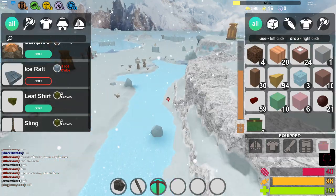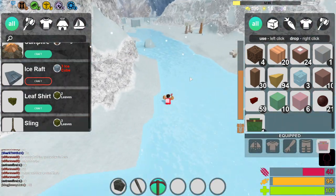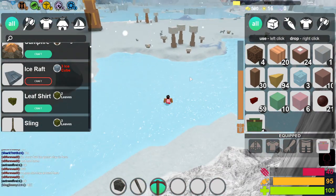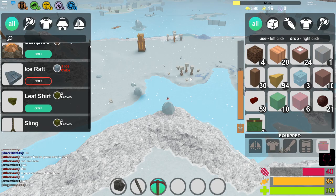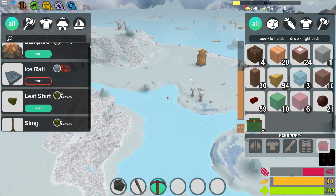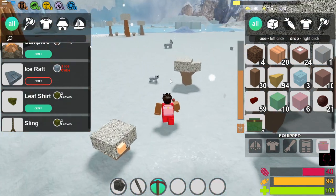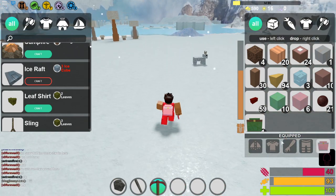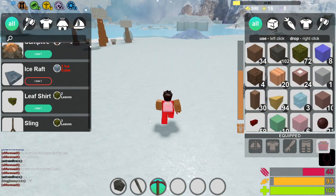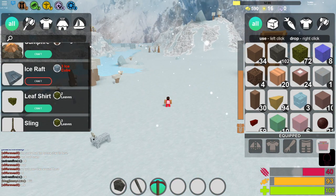I proved it to you guys once and now I'm going to prove it again. I could literally get so much magnetite from this meteor using this glitch — I'm pretty sure this isn't a glitch, I guess it's just a thing in the game. I'm going to end the video here. Hopefully you guys enjoyed the video — like, subscribe, turn on post notifications and peace.